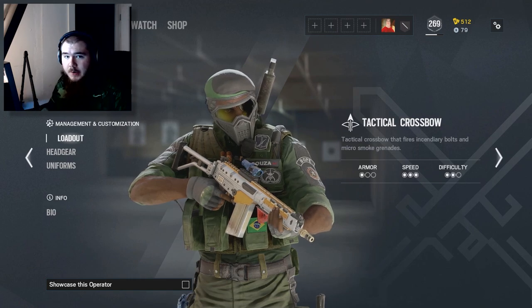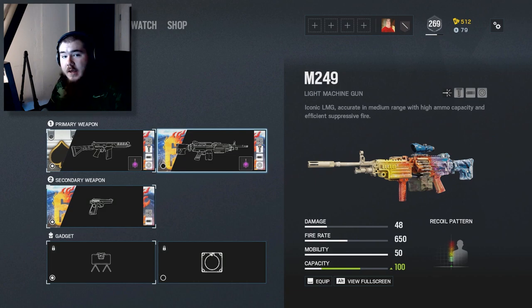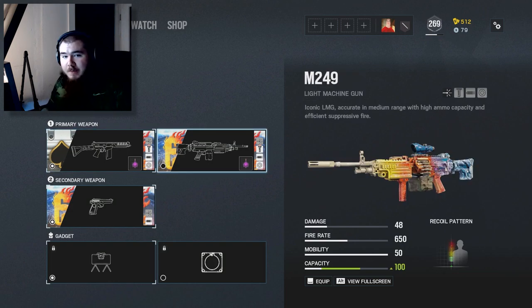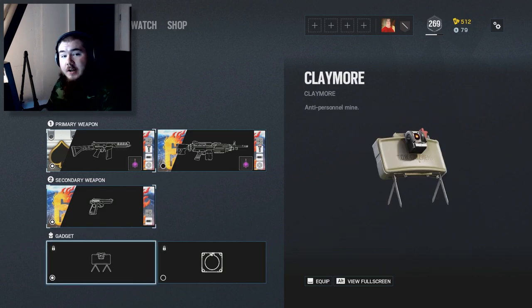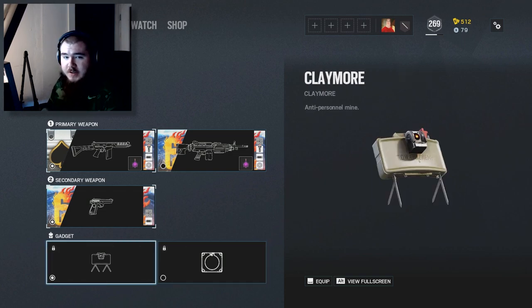Let's talk about Capitao's loadout. For both of his primary options, you have the choice between the Para 308 or the M249. If you like to play more aggressively, I recommend the Para 308 since you can attach an angle grip to it, but if you prefer to hold angles more passively, the M249 might be a better choice. For a secondary, you only have the PRB-92, which is a solid option. For utility, you can choose between a claymore or a secondary hard breaching device — it comes down to the situation and what your teammates are bringing.